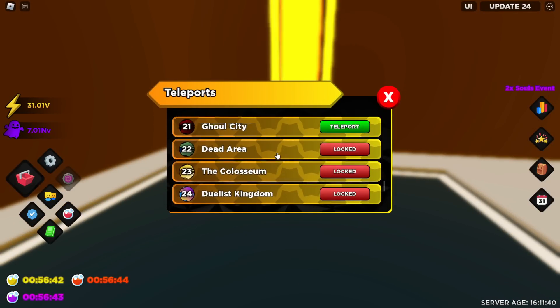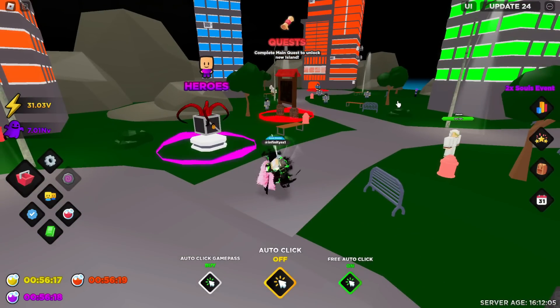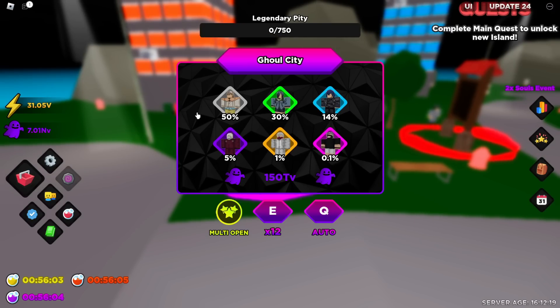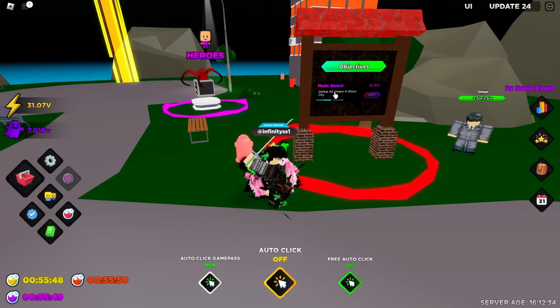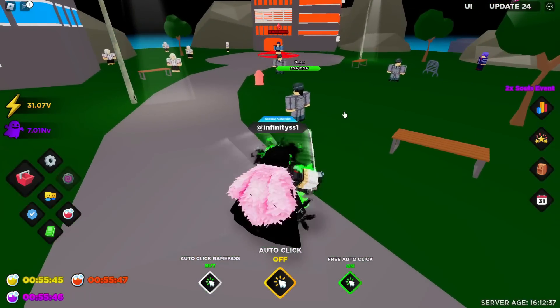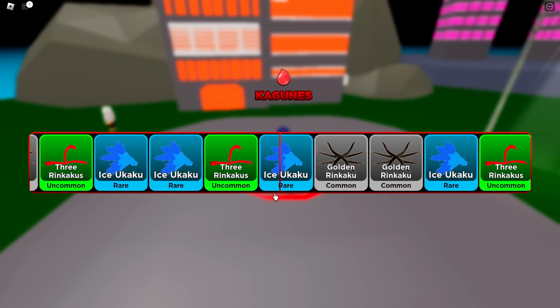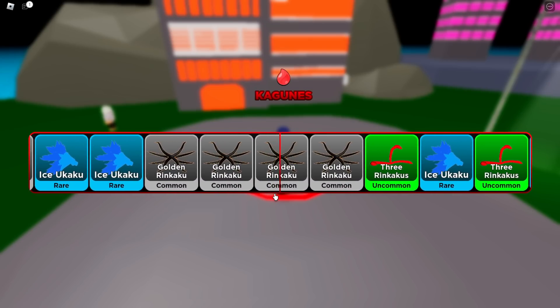Ever since the end of the last video, I took the time to unlock the Ghoul City. Now heading over to this world, this is the Ghoul City. We have the heroes over here, they're gonna cost 150 TV per spin, and we can get one of these probably really broken heroes. Apart from that, we also have the quests over here - the usual defeat 40 omens, I guess they're these guys over here. But before I check them out, let's quickly head over to the Kaganese. As far as I know, the Kaganese are basically a damage boost - they activate and just like triple or quadruple your damage. So let's quickly spin and see what we get. We're gonna end off on the common, the golden ring kaku.